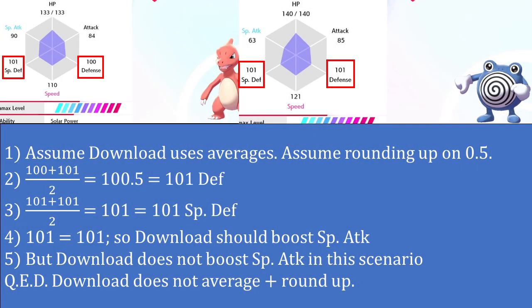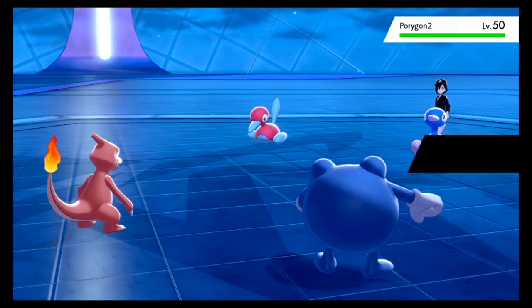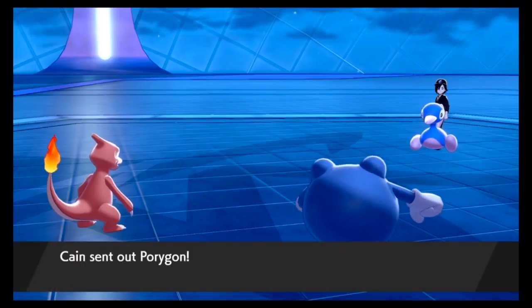But maybe Pokémon rounds up. Let's take Charmeleon from before and combine it with Poliwhirl, who has 101 in defense and special defense. 101 plus 100 divided by 2 still equals 100.5, but rounding up this time gives 101. Again, 101 should tie 101, so you'd think special attack would be boosted — but it's not. Attack is boosted again. So don't think of Download as using averages, as that is mistaken. Download is comparing the sums.